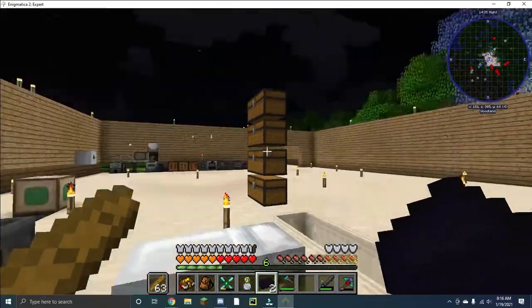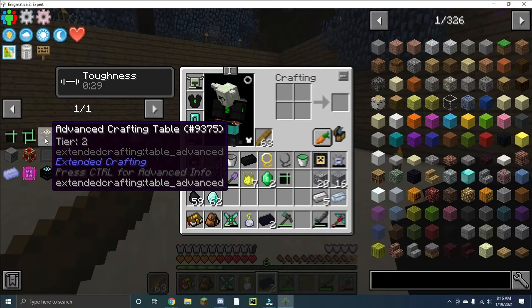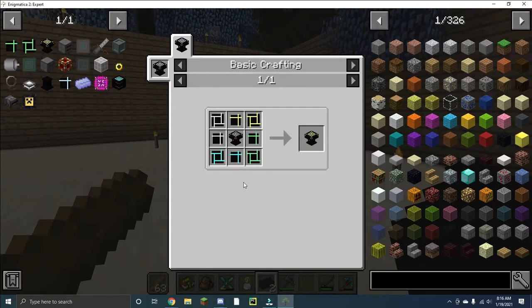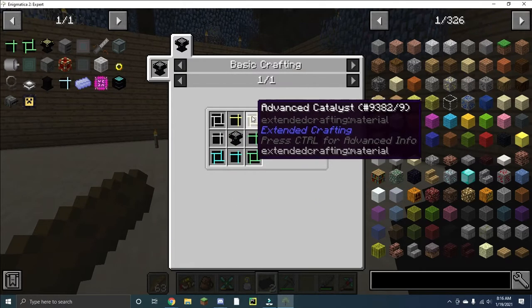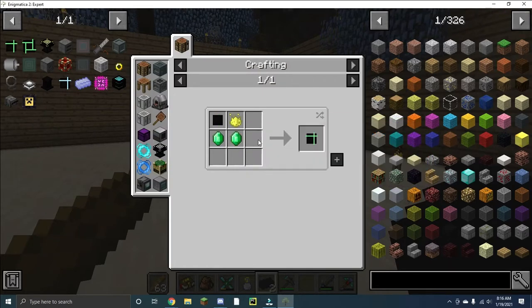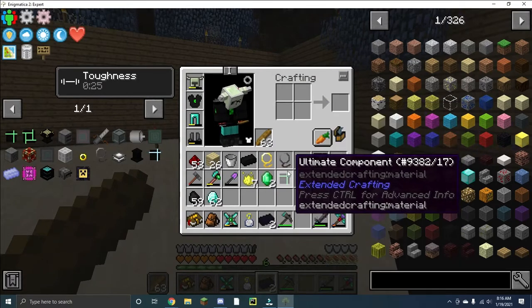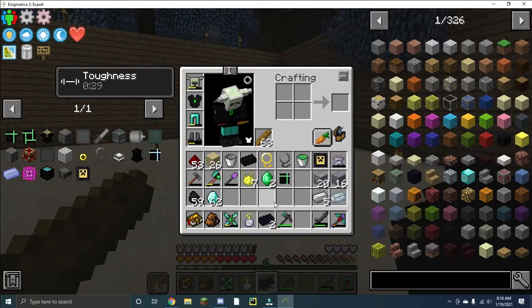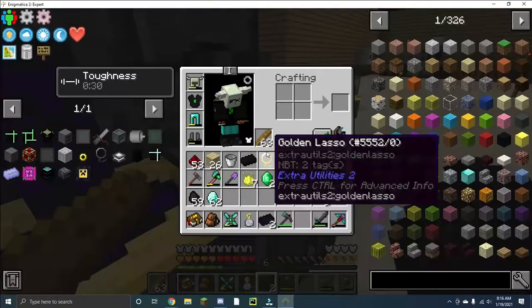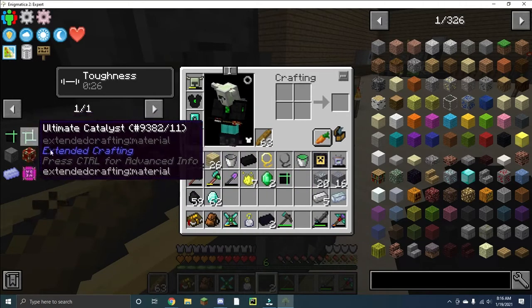In order for me to create that advanced crafting table, I need these catalysts and components. I've already made the basic and advanced ones. However, I'm working on the ultimate, and the problem is they require emeralds. As you can see, I have one component but I don't have the amount of emeralds needed to create the rest of those components.